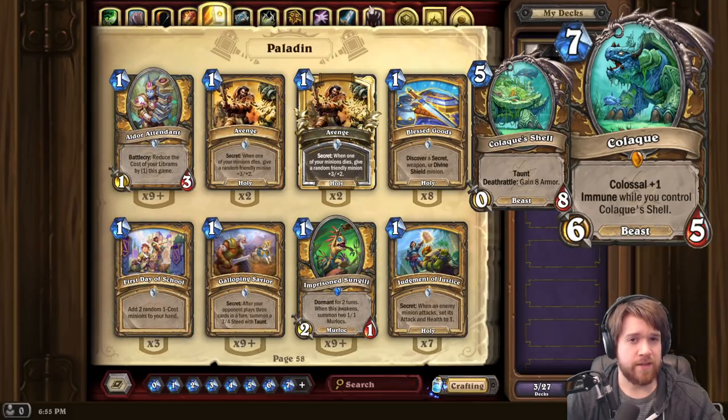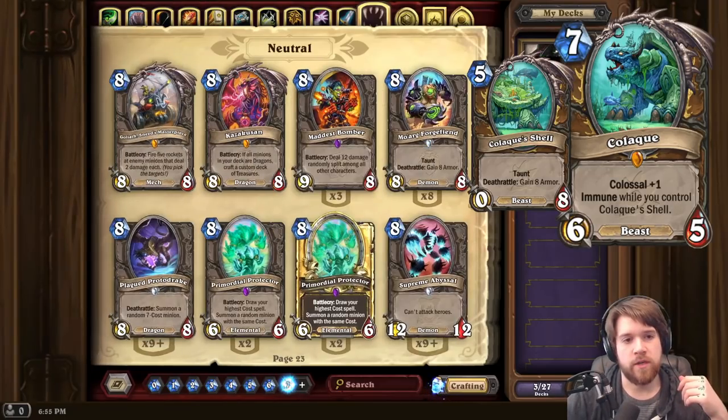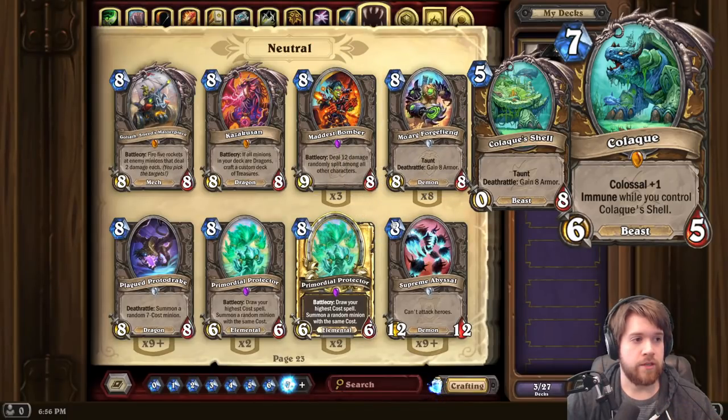This seems like a pretty solid defensive card. The token is somewhat comparable to Moorg Forge Fiend — an 8 health Taunt that gives you 8 armor when it dies, which is very strong. It also protects Kolak with immunity, so you can trade with it, and Kolak is somewhat resistant to AoE. At 7 mana it's fairly cheap.